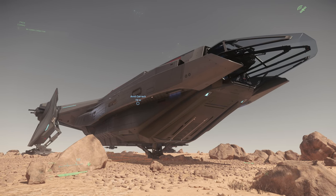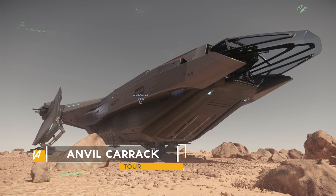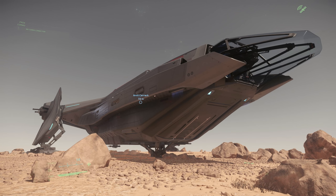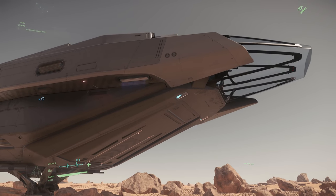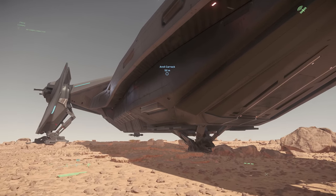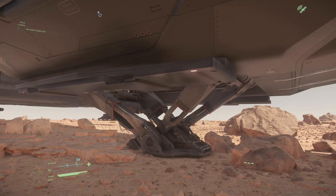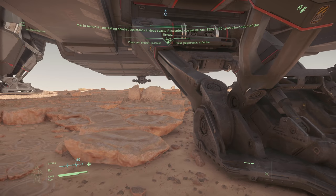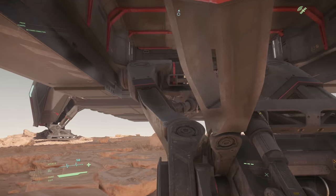Ladies and gentlemen, Tactical Fancy, and welcome to a ship tour. Today we're going to be taking a good look around the Carack - we'll look inside, talk about some of the good features, and take it for a short flight and show you some of the exterior animations. I've been waiting for this pretty much since the start of Star Citizen. Originally it had capital ship items, now it's just large - still pretty chunky though, going to be a bit of a handful for a single pilot.